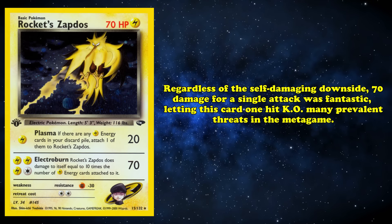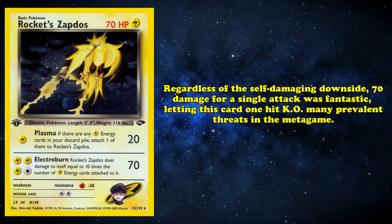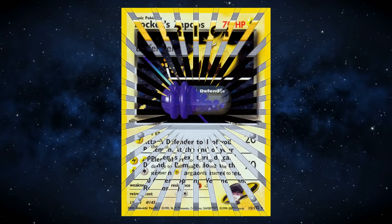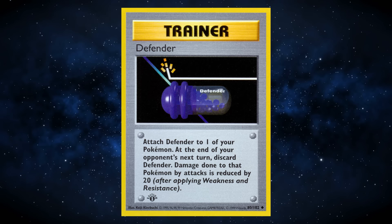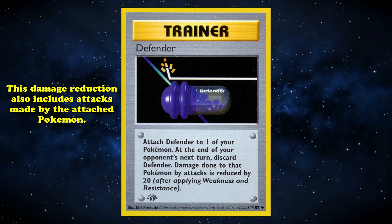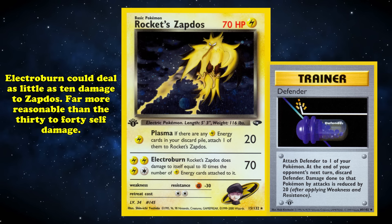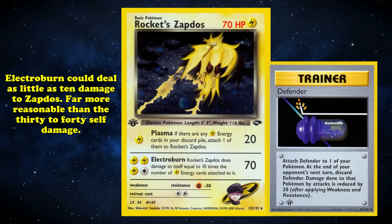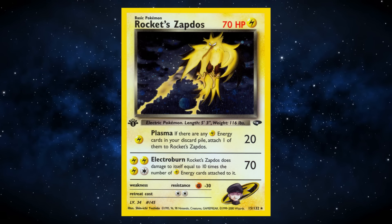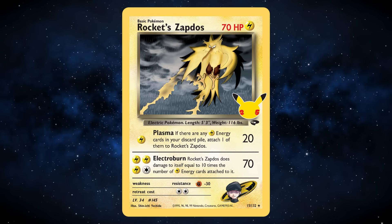Regardless of the self-damaging downside, 70 damage for a single attack was fantastic, letting Rocket's Zapdos one-hit KO many prevalent threats in the metagame. The self-damage can also be somewhat mitigated with cards like Defender, a trainer that reduces all damage the attached Pokémon takes by 20 until the end of your opponent's next turn — so Electroburn could deal as little as 10 self-damage, a much more reasonable downside. Rocket's Zapdos is such an iconic Pokémon from the earliest days that it received a commemorative reprint in the 25th anniversary set, Celebrations.